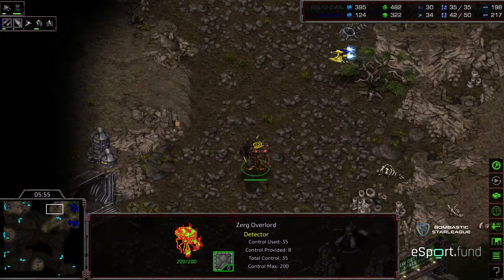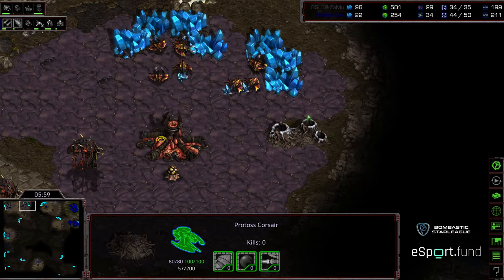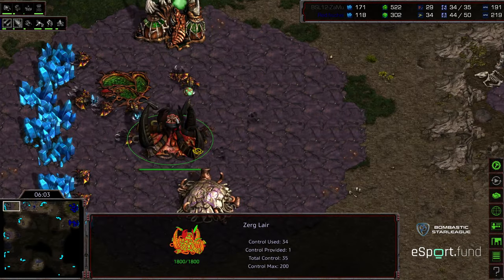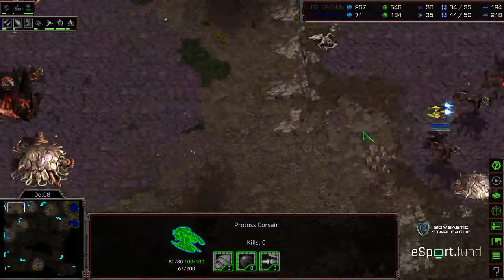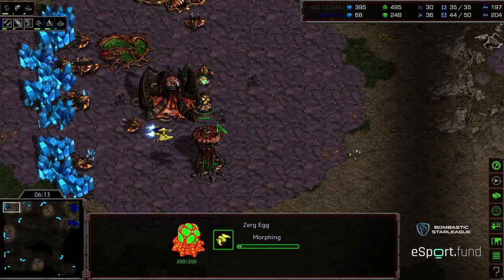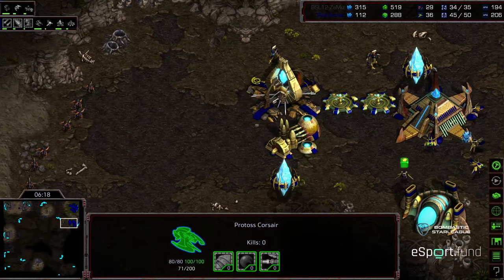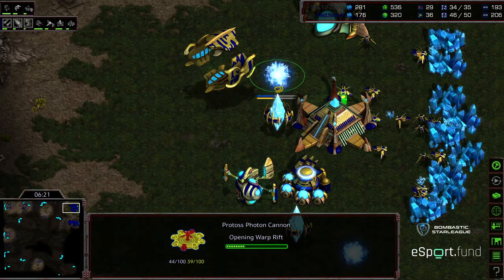The Corsair sailing across the map — the timing of it might be unfortunate for Zammu. Fourth Hatchery now in the main. Once this Spire finishes, he might end up sailing in just as a handful of Scourge are being produced. Scourge being produced — he'll have to back off and might not get an Overlord kill as a result. Level 1 weapons on the way. Additional Corsairs being built.